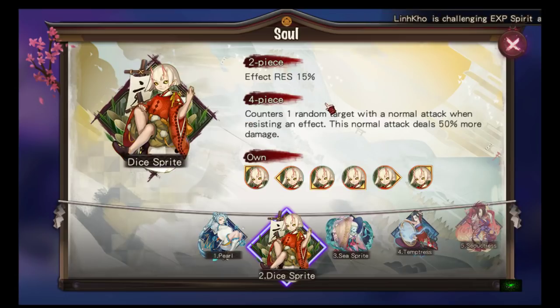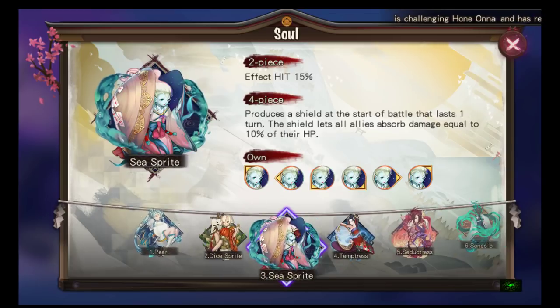Next we have Dice Sprite. Two-piece is effect res 15%, which is useful for healers, Shizu, Ibisu, Hito — so you don't get CC'd. The four-piece counters one random target with a normal attack when resisting an effect, dealing 50% more damage. It's a counter soul, 100% proc rate, but only when you resist an effect. Since there aren't many CC teams running, I'd rather use the Scarlet soul set.